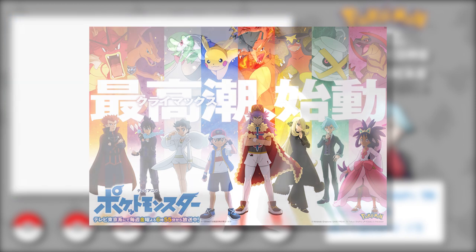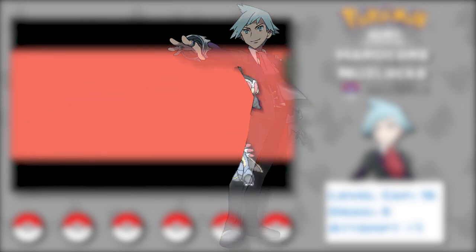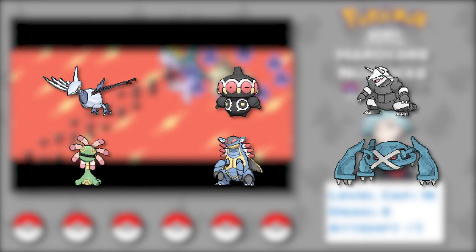This time we're heading into Hoenn to try out Steven's team. He's nominally a steel type trainer, but he has a few non-steel Pokémon. Overall, his team composition is very interesting — I'm excited to see how this ragtag group of ancient and metallic Pokémon fare against a region that has too much water.